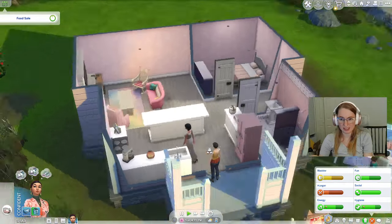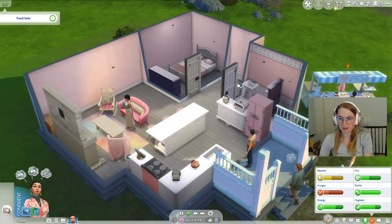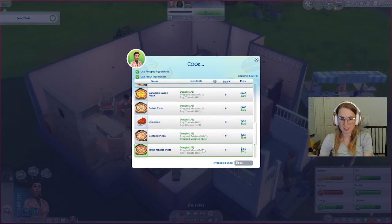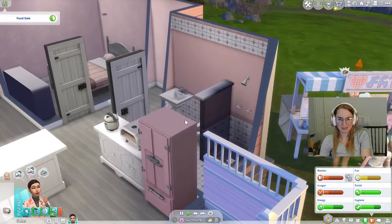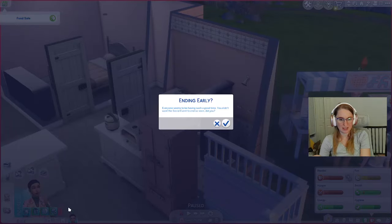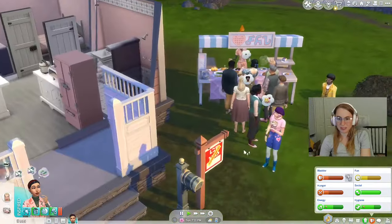She's got a nice island. I figured we could try to cook a pizza, oh focaccia — yeah, we could try some of these things. Maybe I should be focusing on taking care of our needs — I think I'll actually do that. End the sale for now — we only made 312 simoleons, but that's okay.